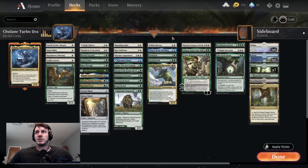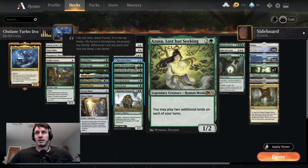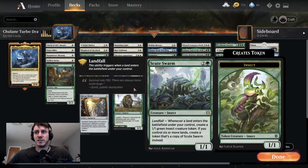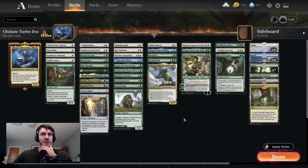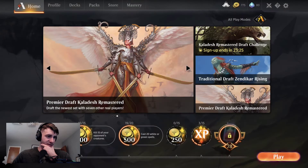Some cool interactions: Felidar Retreat, and Yasharn grabbing us extra lands. If an Azusa is out, our Dryad obviously — Scoot Swarm, I don't know if I've played a game with Scoot Swarm where I went off. Bassa is kind of cool blinking Yasharn; there's a lot of ETBs. Haven't gotten a chance to go off with Nyx Bloom Ancient yet, but we'll see. It's pretty fun, just a little nerve-wracking when you don't have protection for Chalaine, because that's what the deck revolves heavily around.